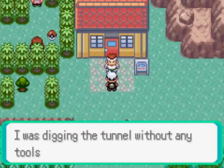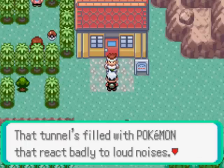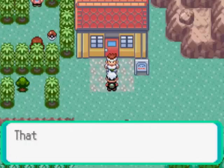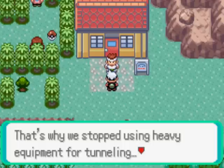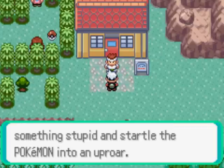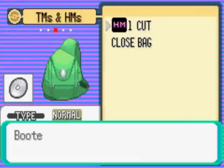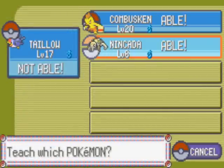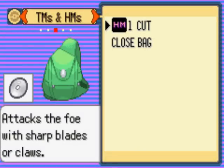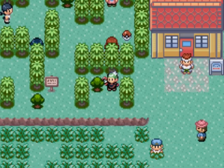Talking to a nearby NPC, who explains: 'I was digging a tunnel without any tools when some goon ordered me out. That tunnel's filled with Pokemon that react badly to loud noises — they could cause an uproar. That's why we stopped using heavy equipment for tunneling. I'm worried the goon will do something stupid and startle the Pokemon.' Let's use HM01 Cut and give it to Nincada — Nincada learned Cut. Now we can cut bushes down. That'll be very efficient.